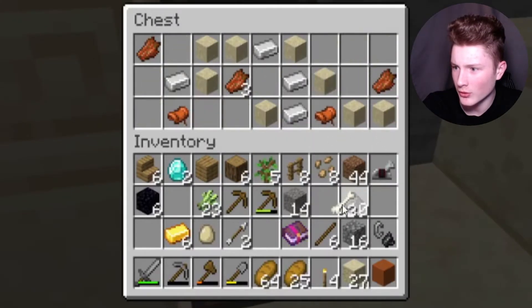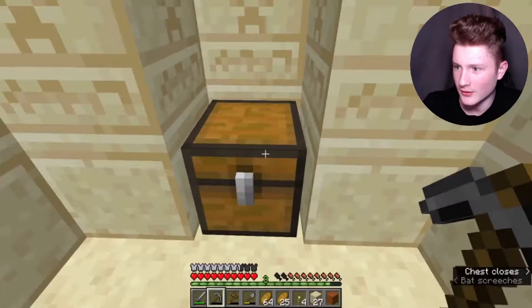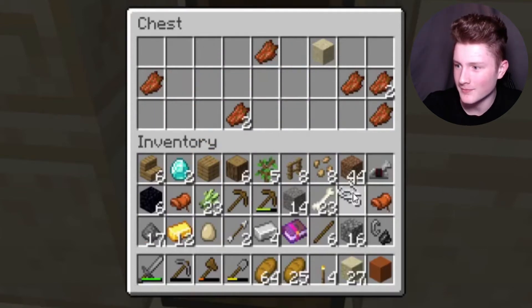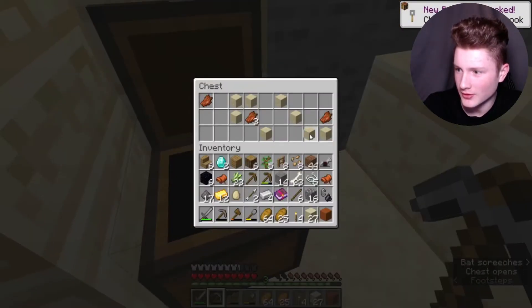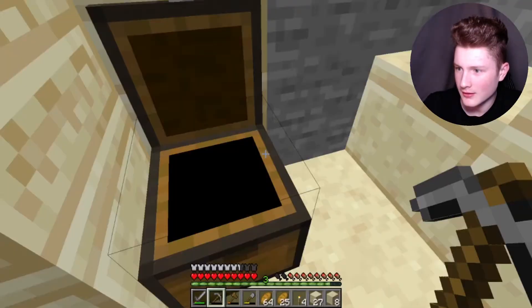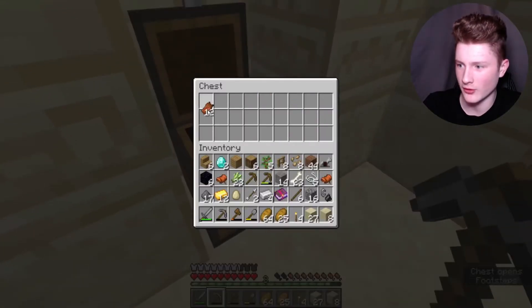I'll take more bones, more iron, a saddle — wait, two saddles? Wow. Okay, more gold, gunpowder, string. Actually, I might take the chest because if I take some then I won't need to make as many for storage purposes.